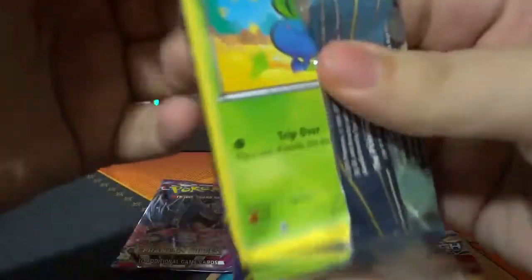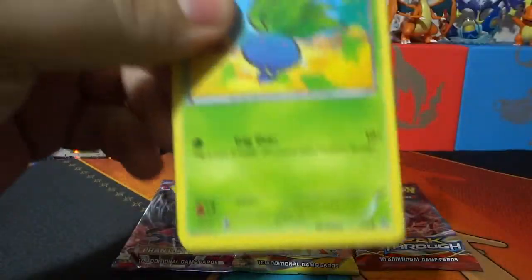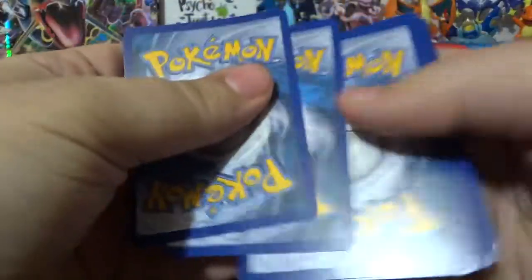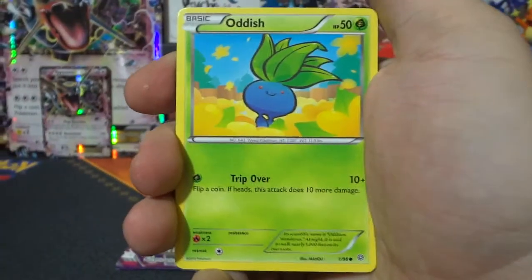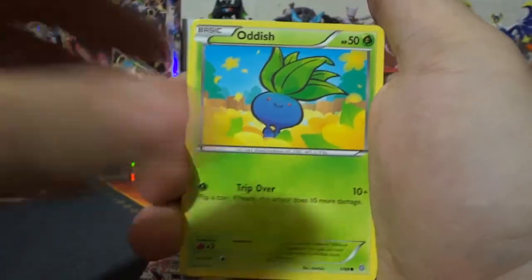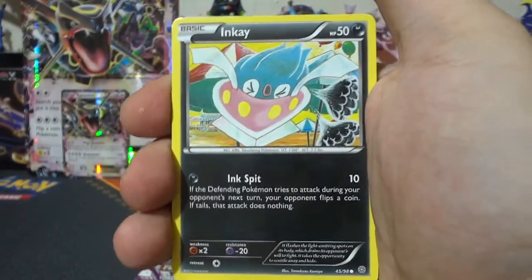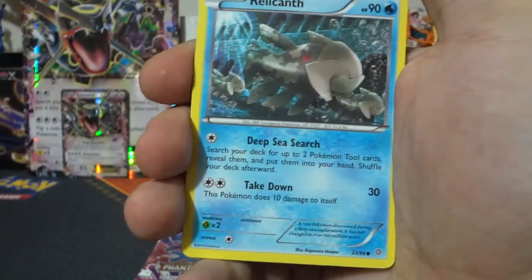And Ancient Origins, here we go. Once again, we will be sharing half of the code cards here, so two of the four codes will be given away. All you have to do is comment down below anything about the video — your thoughts on the cards, what you're looking forward to with Sun and Moon. It doesn't matter as long as you comment something, and you don't say 'give me a free code, please.'